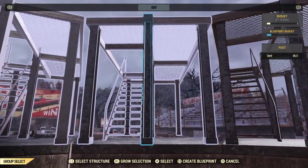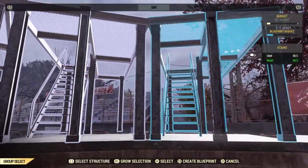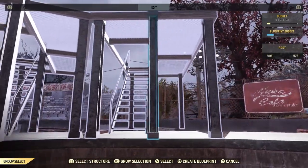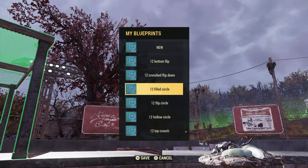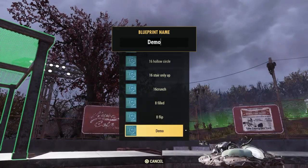I call them gantries — I think people call them all sorts of things, but for me they're stair gantries. In this example I've taken six, and again you'll be doing all 16. I'm just going to call it a demo and show you how they flip.